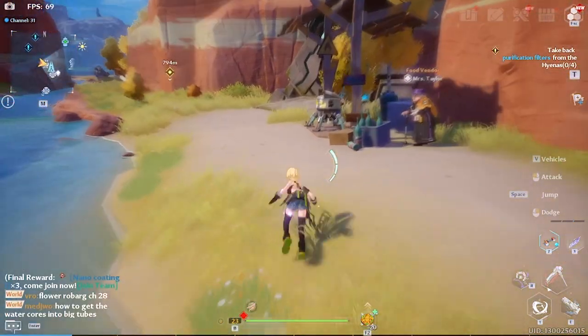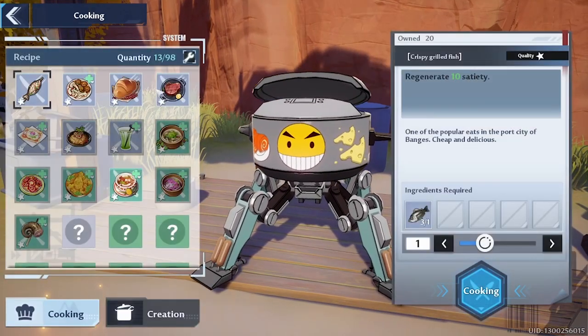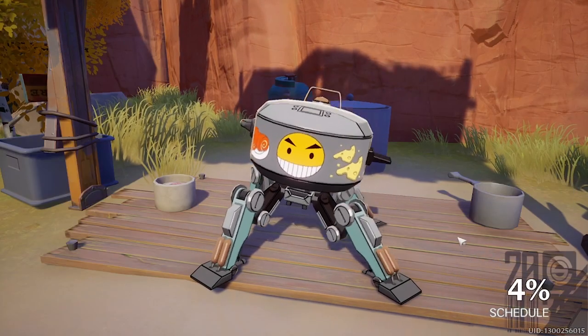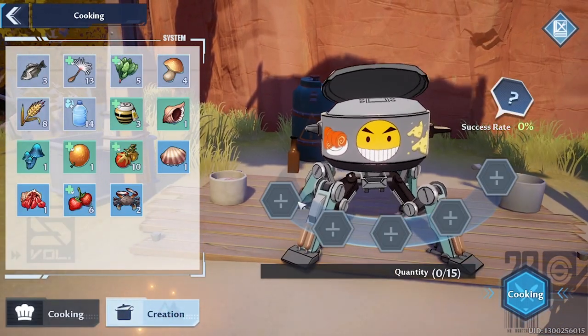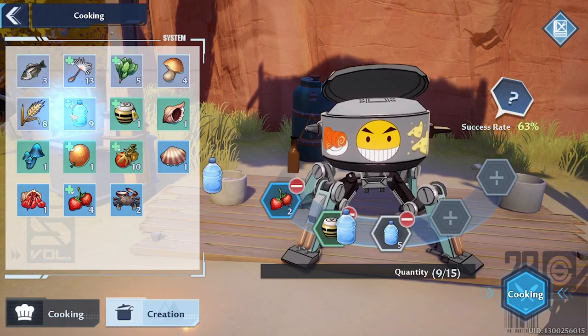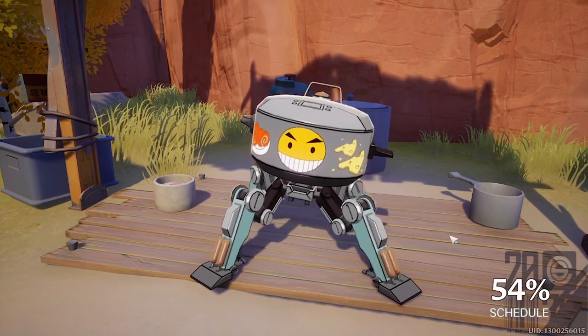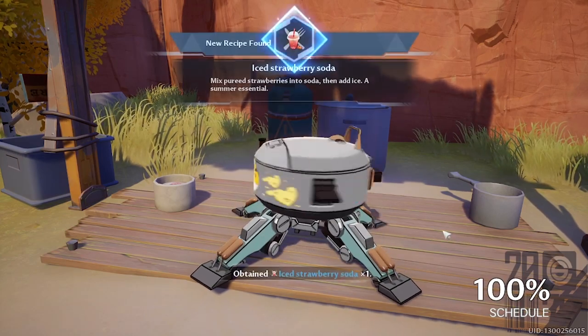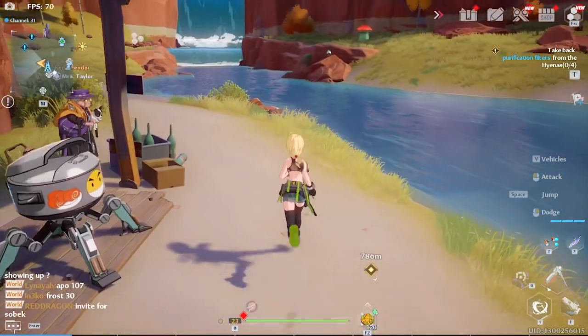Go back and head to any cooking station. You want to make the sizzling meat first. Then for the soda, go to creation: use two strawberry, two honey, and the rest in water. Cook it and you'll get the ice strawberry soda.